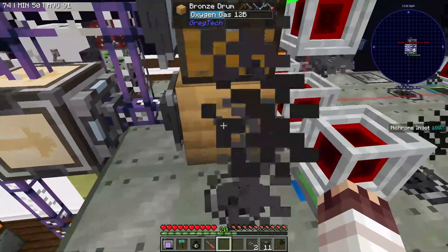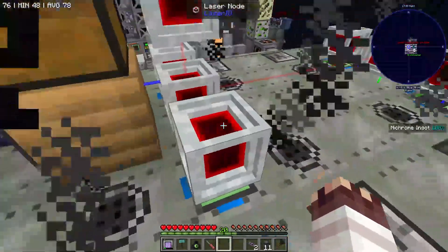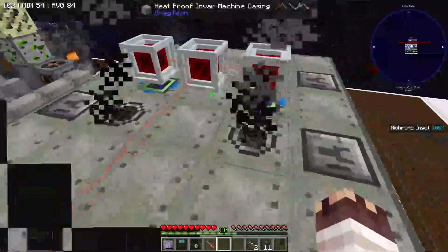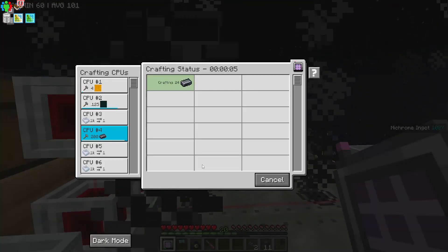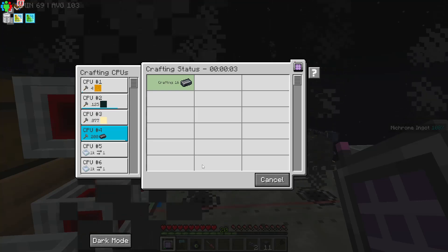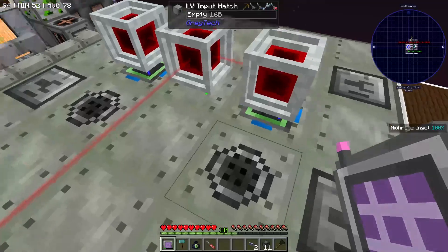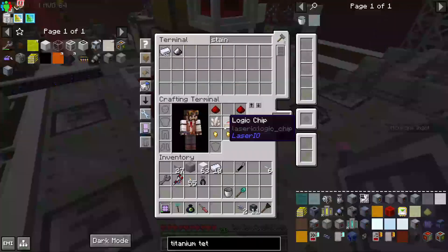Each of these input hatches has the correct amount of oxygen gas. This bronze drum is stocked pretty full of oxygen gas, but theoretically, by the time this is done, the drum should be completely empty, and so should every single LV input hatch. The craft is already almost done — it's only taken like 10 to 20 seconds. And we can see that all the LV input hatches have completely emptied, and so have the buses. Wonderful.